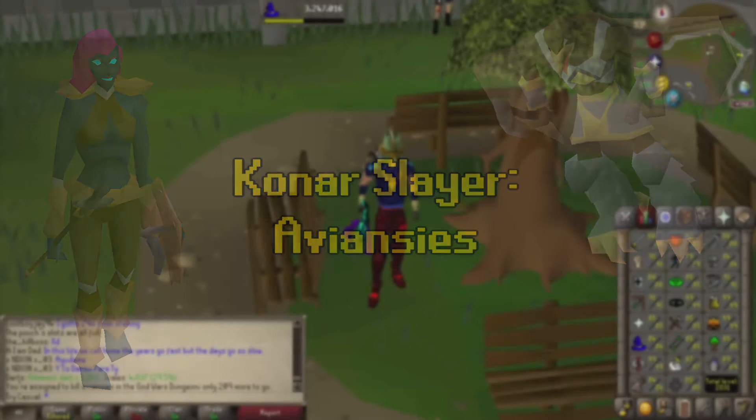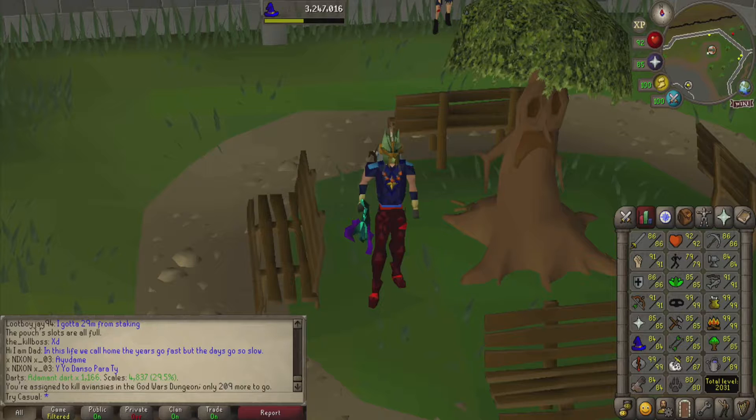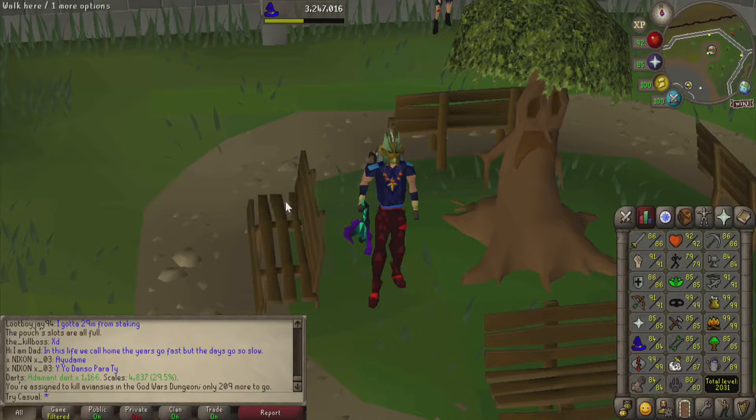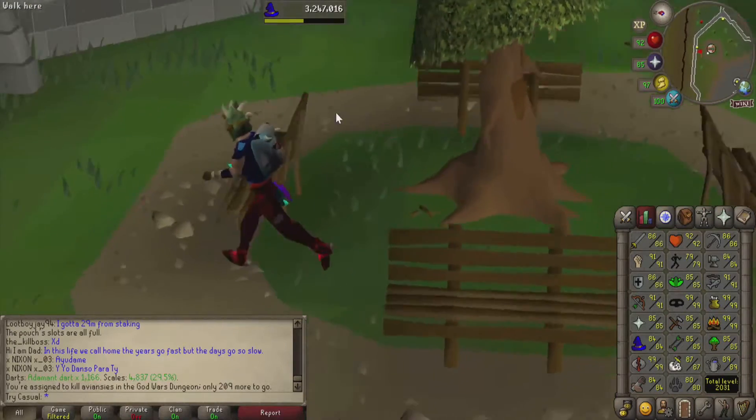Hey everyone, TryHardCasual here today with another episode of Quick Konar Slayer, the video series where I very quickly go over any random Konar tasks that I might get. I'll be going over gear, inventory, location, pretty much anything you're going to need to know to do this task for yourself. On today's Slayer menu we have Avanzies in the God Wars Dungeon, so let's just hop into the gear and see what we're going to need to bring.